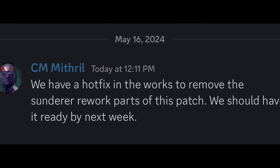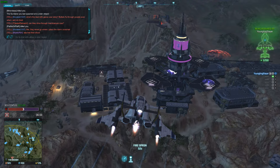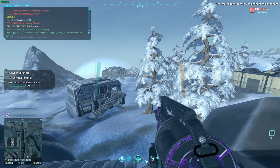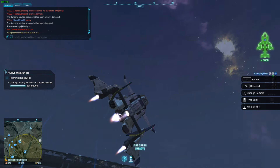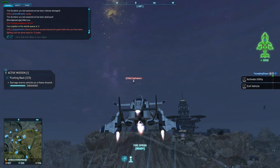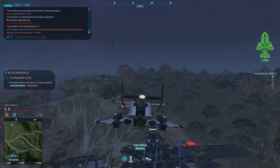The upcoming Sunderer overhaul was accidentally released early by the devs, bringing with it some new upgrade options that are extremely powerful, to say the least. The most notable of these is the Point Defense Module, which boosts the rate of fire of Sunderer mounted weapons to ludicrous levels. It effectively fires off the gun's entire magazine in about one second, allowing the Sunderer to obliterate any infantry or vehicle unfortunate enough to get within their gunner's line of sight. There are all sorts of clips out there of people just getting their vehicles absolutely deleted by Sunderers.